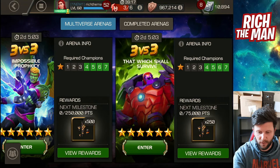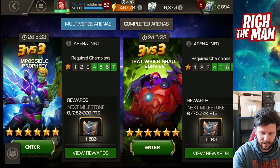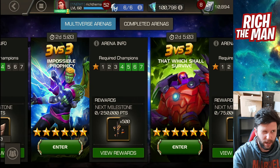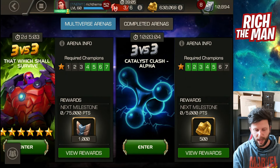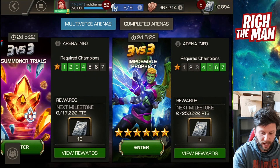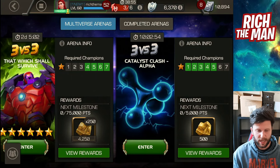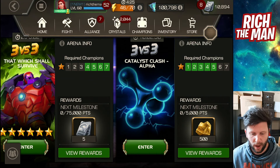Going in with a four star is a bit iffy for the basic and seven star operating arenas — I did it once but it was a bit hairy and scary. A five star or six star version would be better suited to those. Leave your four star, three star, and two star versions for some of the trials or catalyst clash, and make sure to ask for help in order to do that. Let's move on to the next one.